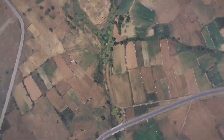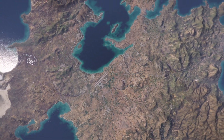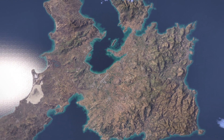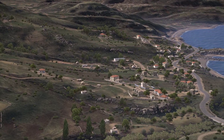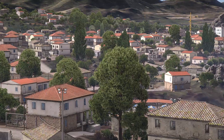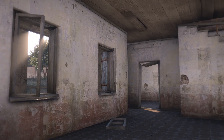Altus, the primary terrain of ARMA 3, is the largest in the series thus far, weighing in at over 270 square kilometers of meticulously crafted Mediterranean environments. Compared to the alpha and beta terrain of Stratus — a full 20 square kilometers by itself — the massive size of Altus really helps to put ARMA's vision as a combined arms experience in the proper context. With the vast majority of the buildings in the many cities, towns, and villages of Altus being enterable, urban combat and close quarters action has taken on new significance.